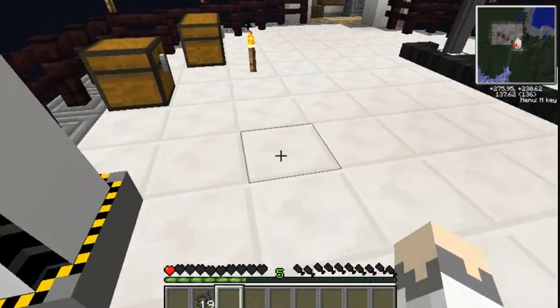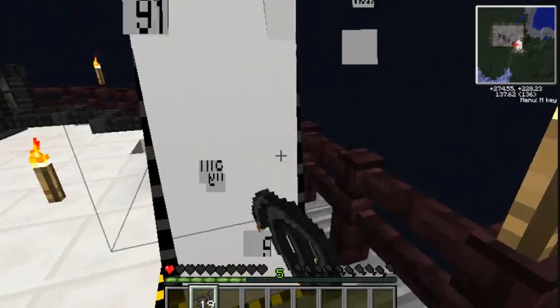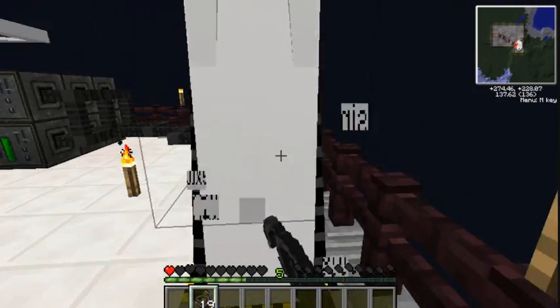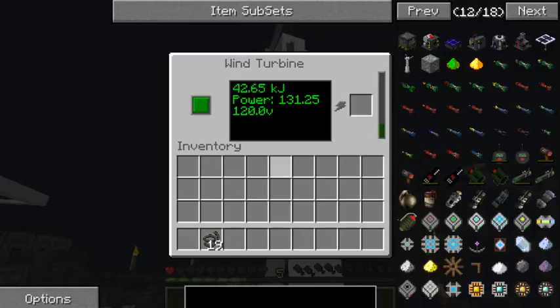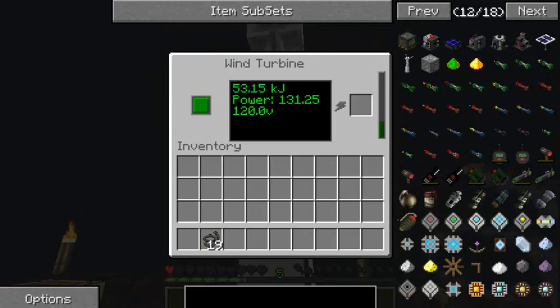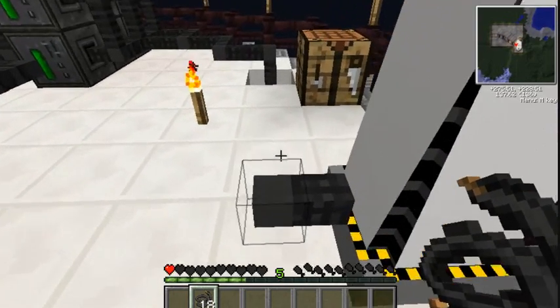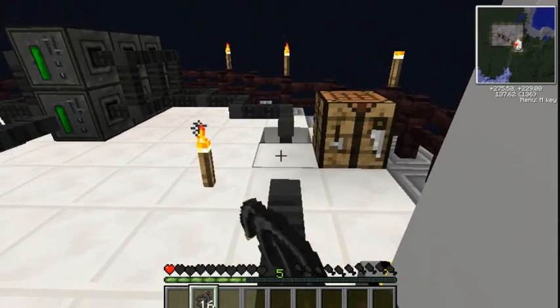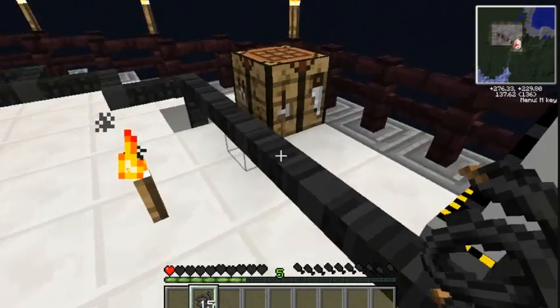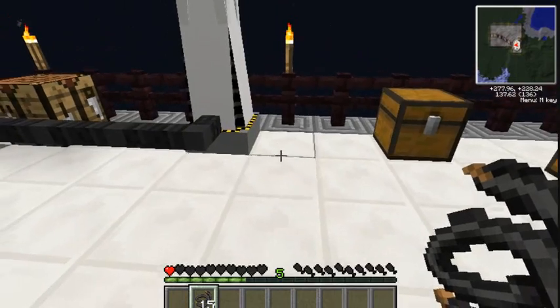I wonder if I can wire it up like this — I don't want it to break easily. Oh my god, that is filling up fast! This is also why I made wind turbines, because they will work during the night. So this is a micro wind turbine.